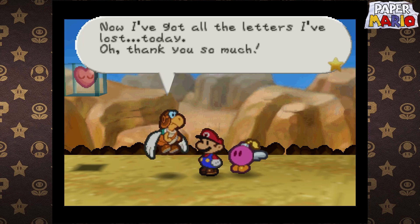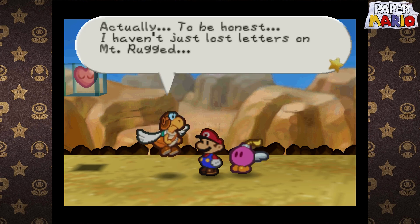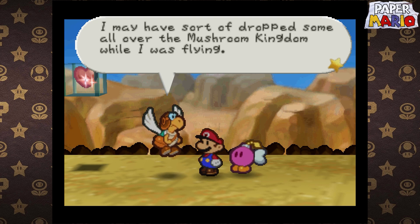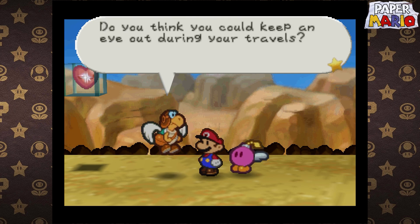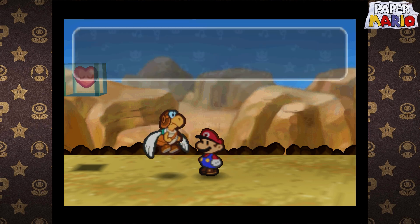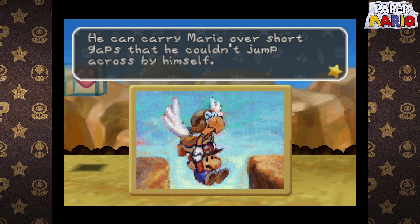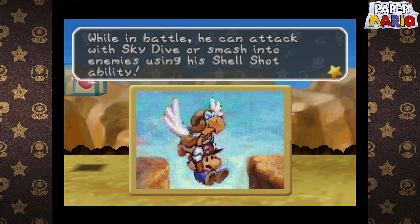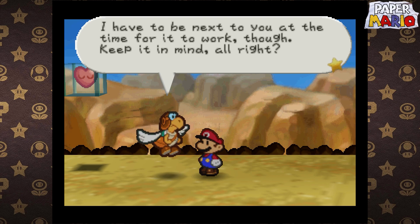Now that I got the letter I've lost today — oh, thank you so much, you're a lifesaver. I wish there were some way I could repay you. Actually, I haven't just lost letters on Mount Rugged — I may have sort of dropped some all over the Mushroom Kingdom while I was flying. You know, you're good at finding letters. Do you think you could keep an eye out during your travels? Yep — Parakarry is needed. Parakarry, join your party! Press down to have him carry Mario and fly for a short time. He can carry Mario over short gaps that he couldn't jump across by himself. While in battle, he can attack with Skydive or smash into enemies using his Shell Shot ability. Now onward.